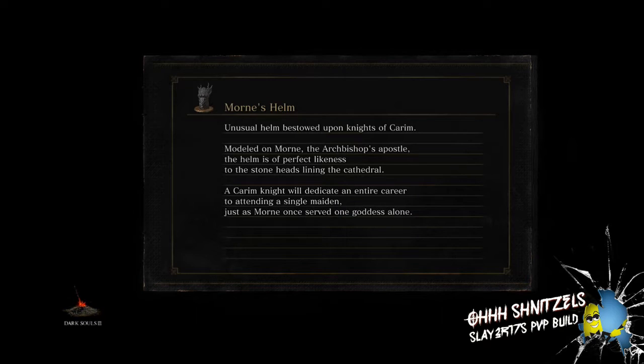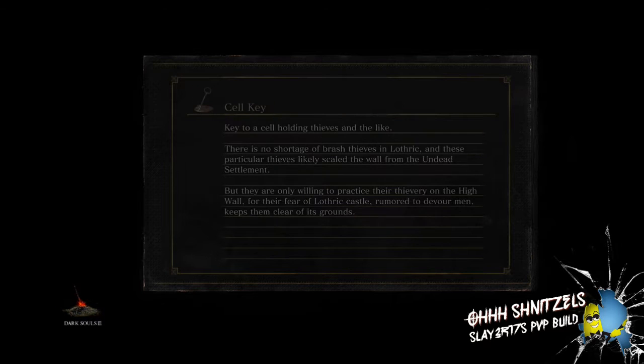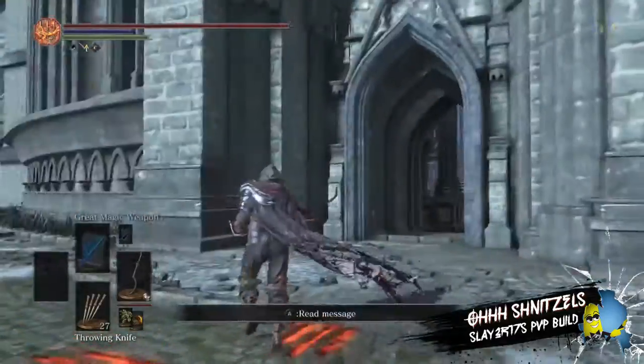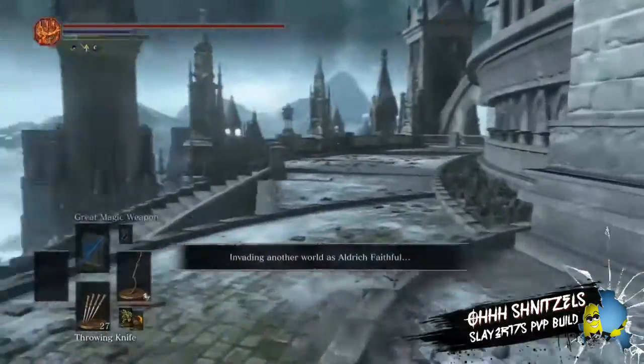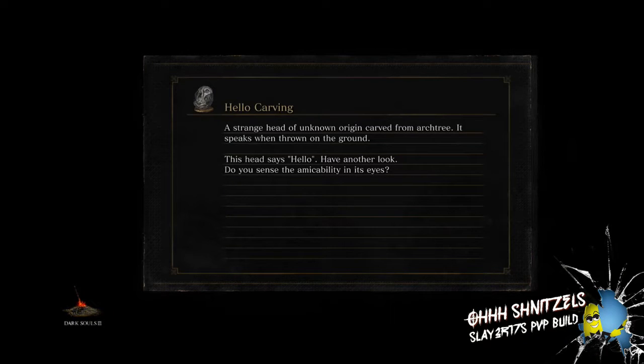Let's talk about backstabs for a bit. Backstabs are definitely different in this game — I think they found the right balance. In Dark Souls 2 you could do a lag backstab, and in Dark Souls 1 you could backstab and they couldn't roll away. Now there are no lag backstabs. If they lag, you won't even backstab them — it'll just do the animation but you won't hit them. It's happened to me a couple times and they've actually turned around and hit me, which is a little disappointing.